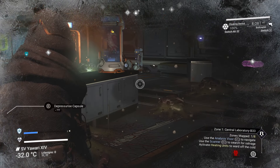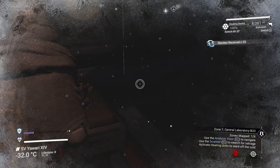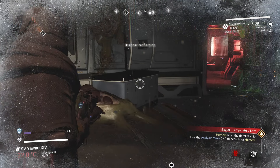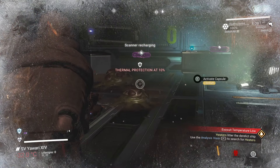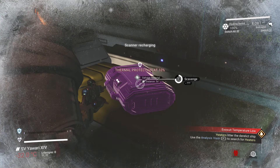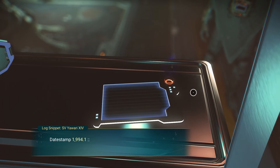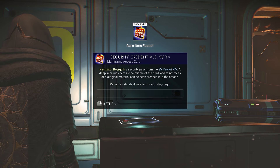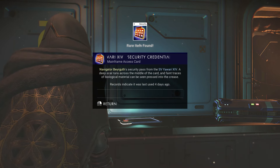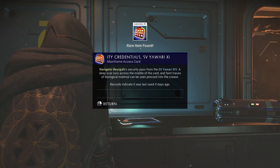Alright, I get it. Nanites — let's keep scanning this thing. Freezing already! Rare item found: navigator secure pass. The scar runs across the middle — changes to record indicate that's just four days ago. That's really kind of recent.